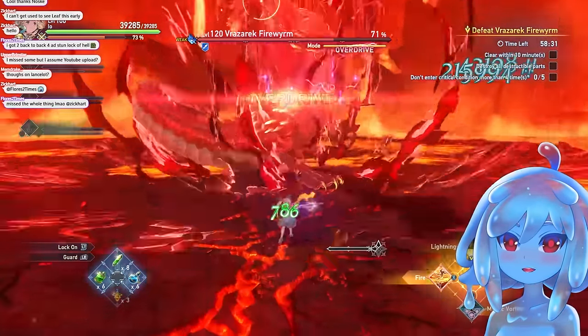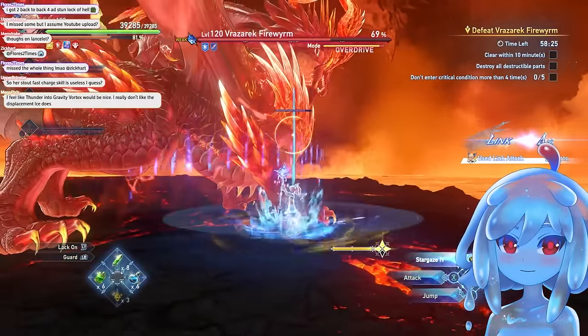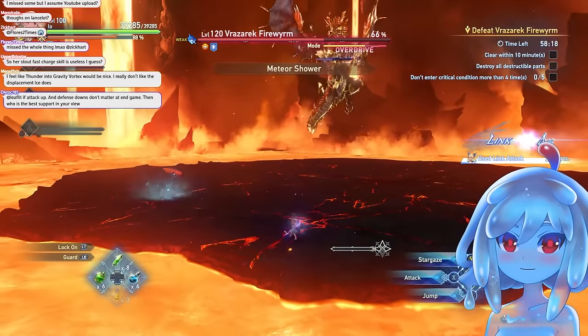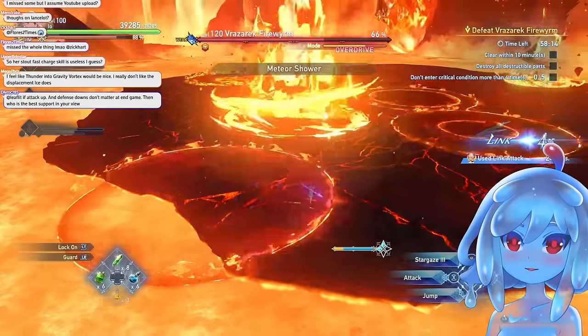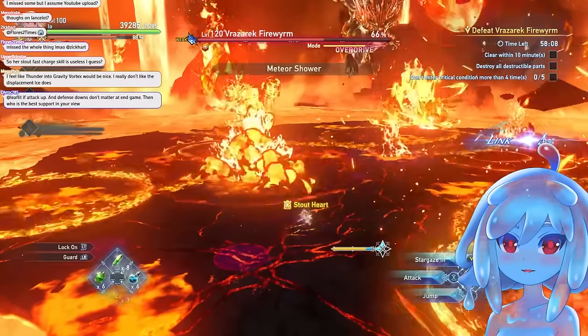My fire's coming up, I'm just going to cast that right away. Link attack — now I have four because of link. So I drop another bomb, start casting. I see ice is up — ice.